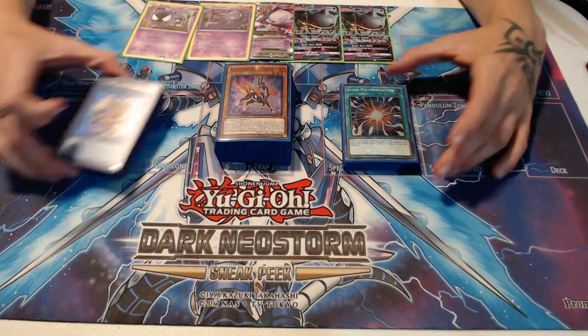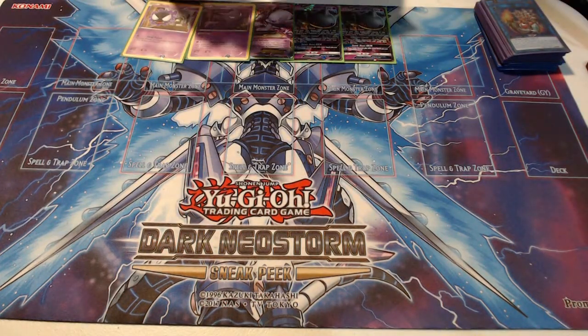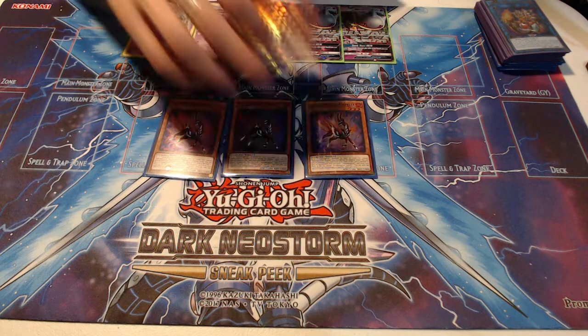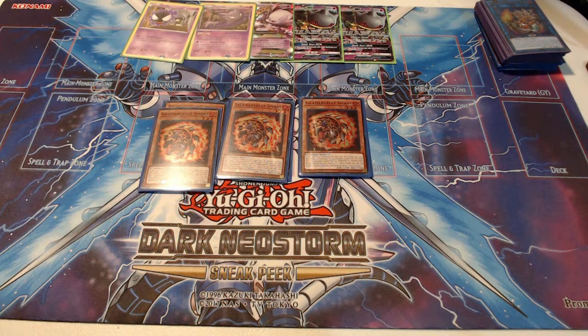Alright guys, let's dig right into it, starting with the main. First we're going to start off with three Salamangrate Gazelle — self-explanatory, starts our whole deck, gets everything going. Foolish Burial on legs, and you can search for it about 12 different ways in the deck. Then I play Triple Spinny. I like Triple Spinny; I've never liked it when I've cut it down to two. He has never screwed me over when I see him and I'm always happy to discard him.